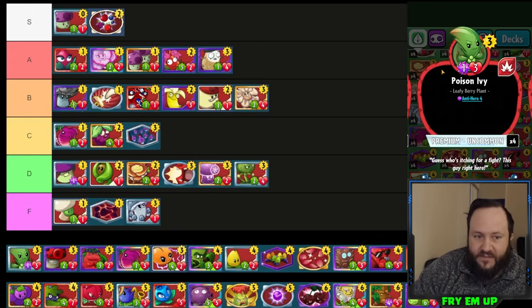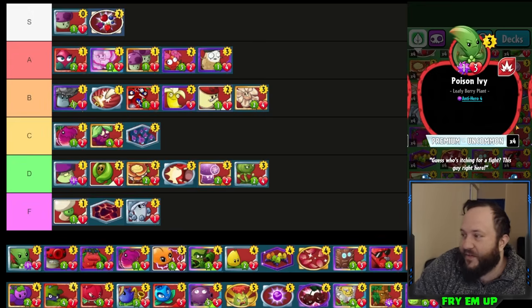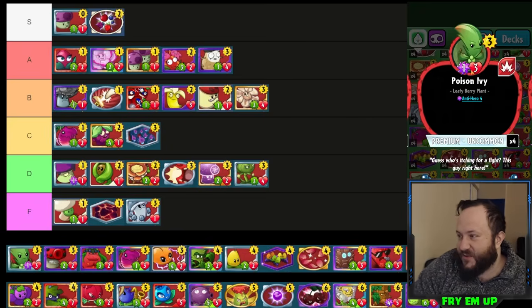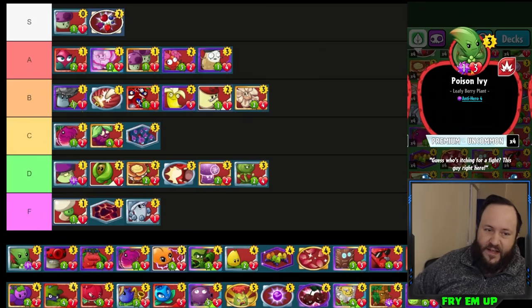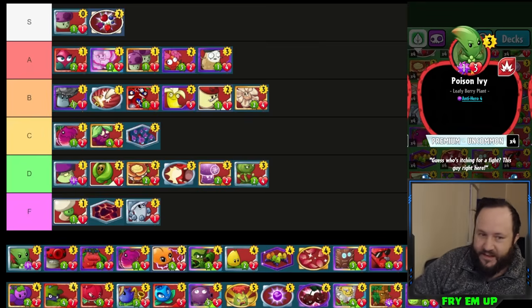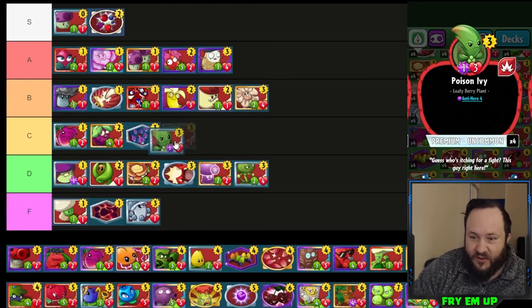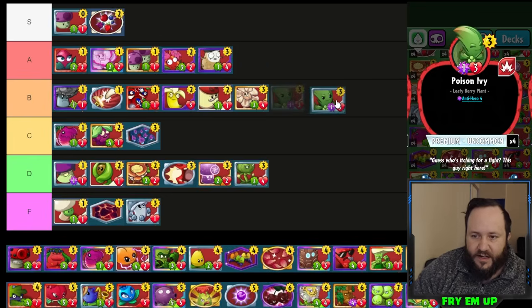Poison Ivy is decent — we run it in aggro Solar Flare. It does a lot of damage for a three-cost card, and when it gets covered you can put something else on top of it like an Elderberry. Even running this with Captain Combustible is good since you can remove the card they play in front of it and five damage is a lot. It also has three health, which for a three-drop is on par. I'll put it in B-tier.